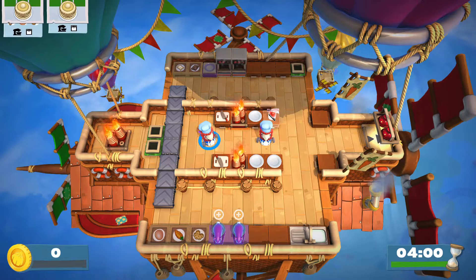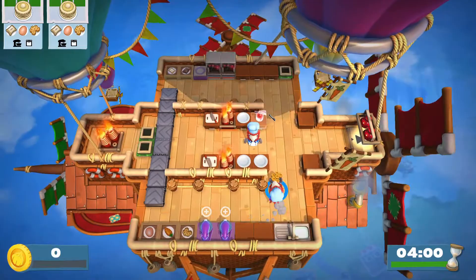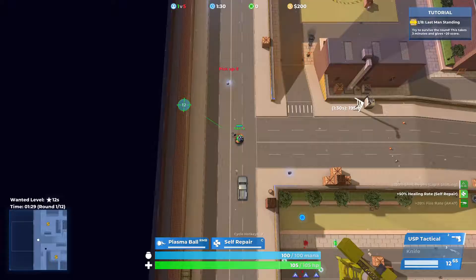First, let's talk about input. In Overcooked 2, players can dash in the direction they're facing by simply pressing a key. This works with both empty hands and while carrying food.